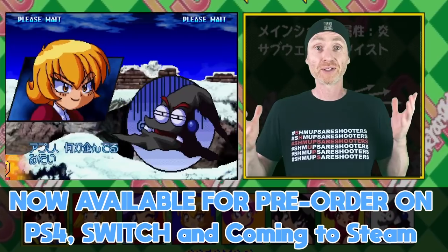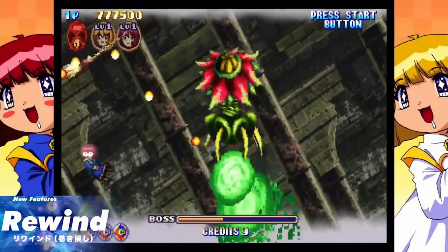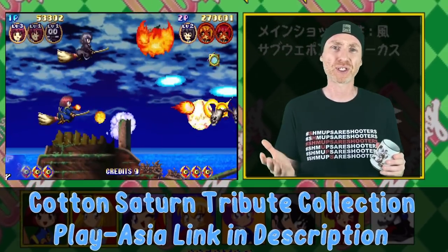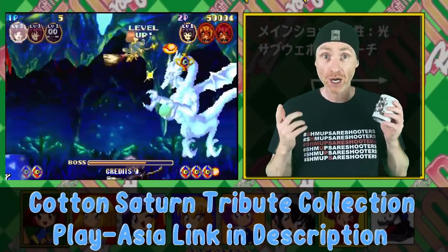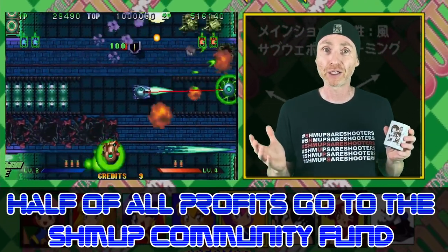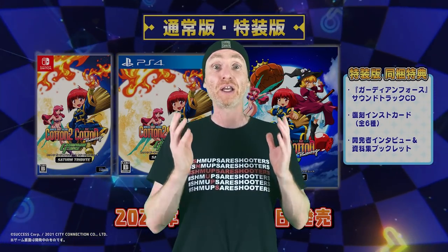The Cotton Saturn Tribute is already up for pre-order on multiple sites like PlayAsia and will ship on September 30th. They're also adding features like rewinds, replays, slow motion, and more. If this collection looks like your cup of tea and you want to pick it up, remember that anything you purchase — games or merchandise — through any of my links on my channel, 50% of all the profits automatically go into the new indie shmup community fund. I've been working on some really cool merch coming very soon, so stay tuned. And if you haven't already seen my previous Cotton videos like the full review of the reboot, or the ultimate comparison of all the original games versus the arcade including the awesome PC Engine port, you can check it all out right here.